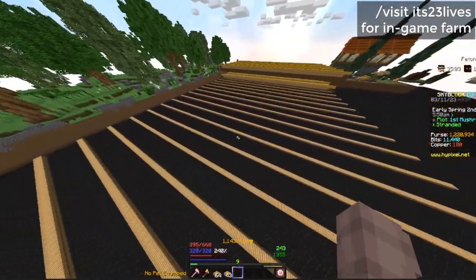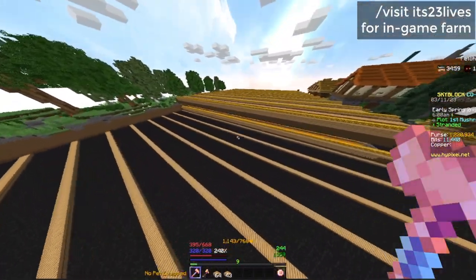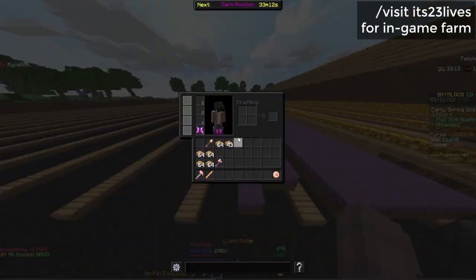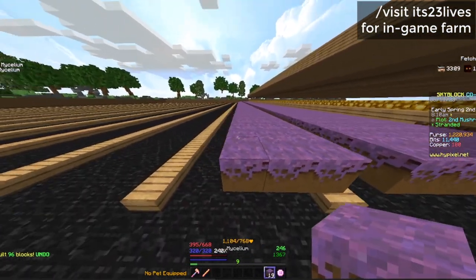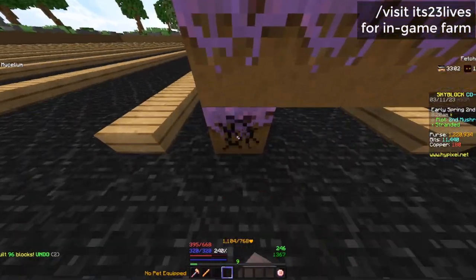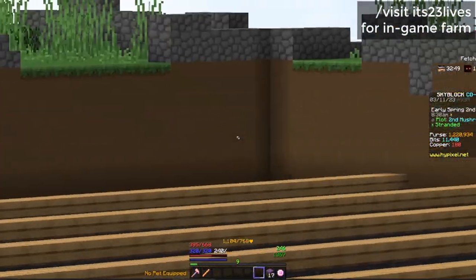After you finish placing all the slabs, we're going to place the mycelium or podzol — you can choose whichever block you want, as both work for mushroom planting. For the mycelium placement, just use your builder's ruler. Place a block down, right click on it, and it will place all the way to the end. Just start placing your blocks all the way to the corner.